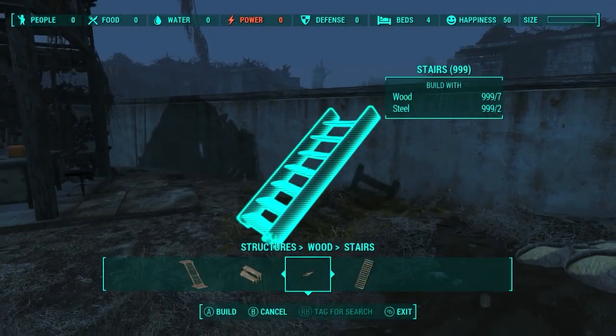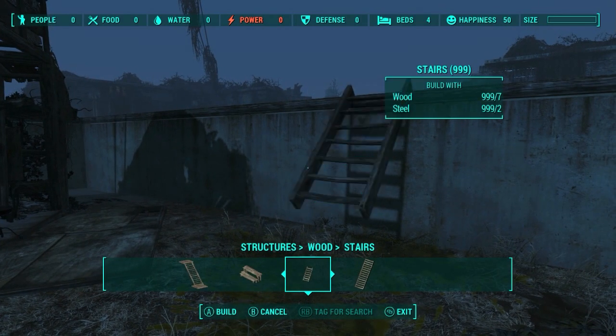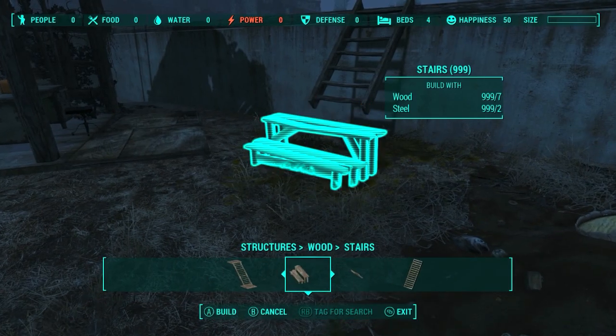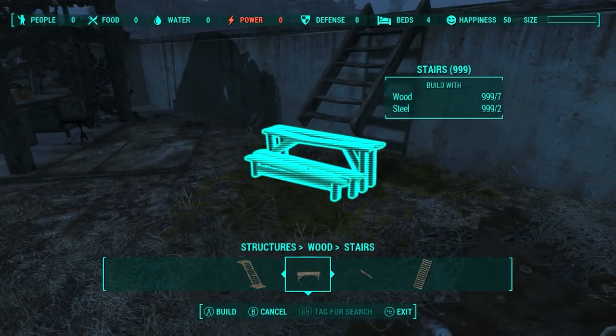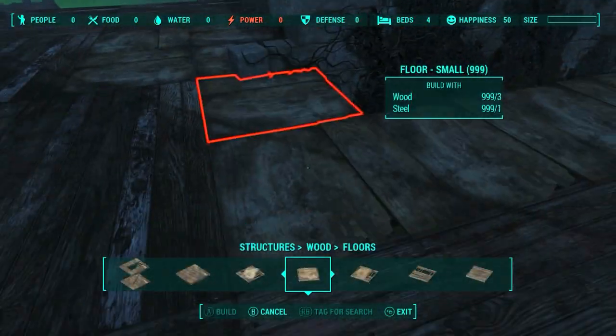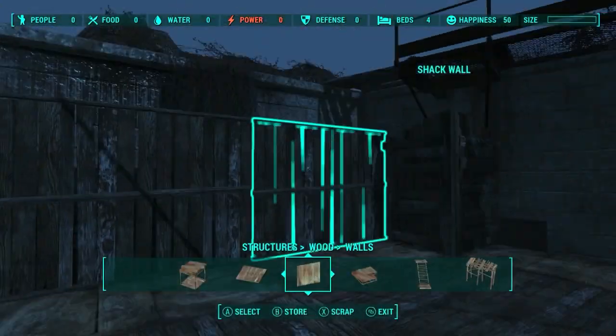For some inexplicably idiotic reason, I took the small stairs and then connected them with the two-step stairs so I'd be able to go up and down. The much simpler way of doing things was to take the normal stairs — they would snap right into place. I realized this a bit later. I continued filling the gaps on the sides with little floors and walls, which was a bit annoying since snapping in the game has its own mind.